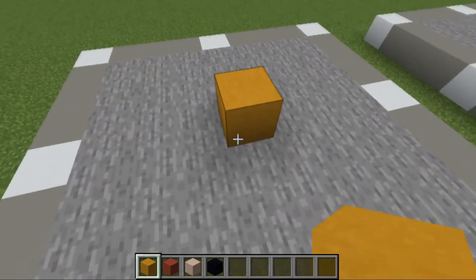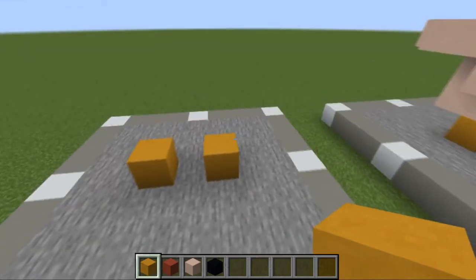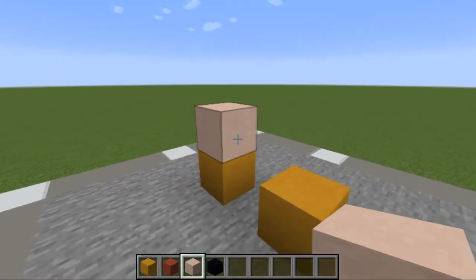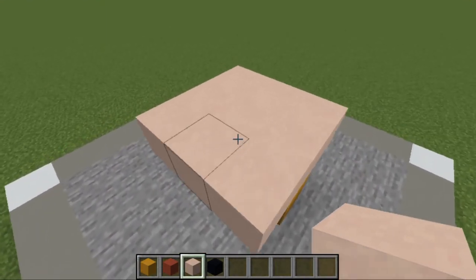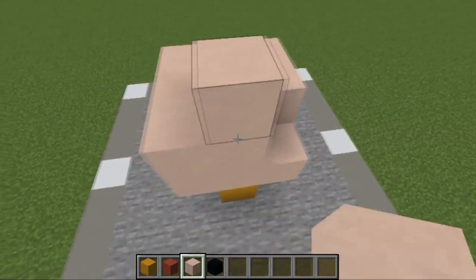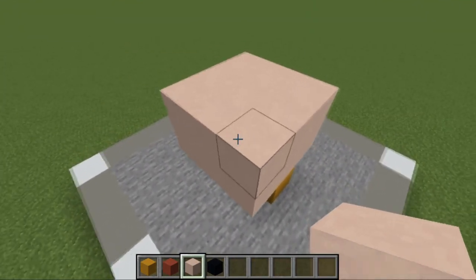Once you've done this, wherever you want to start — as you can see that's the middle right there. Where the middle is, you want to place one to the left and one to the right — that's obviously where the chicken's feet are going to go. Then we're going to take a white one on top of this and bring it right across, three across the front and three across the back. Then we're going to take this up another layer, just like that.